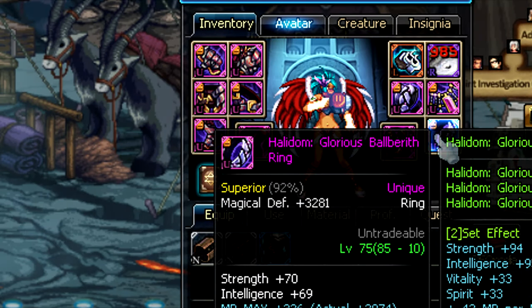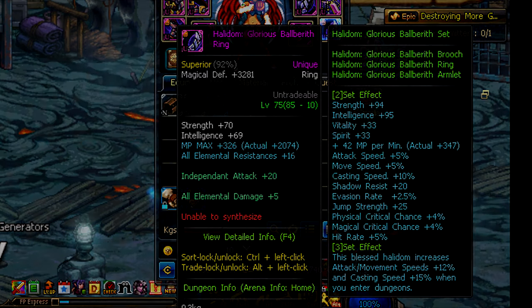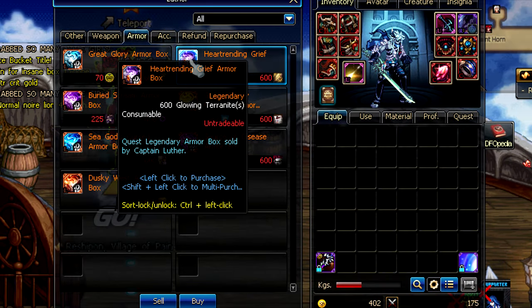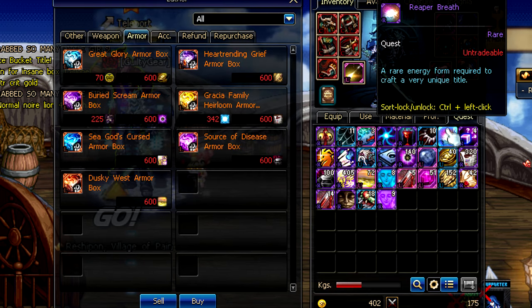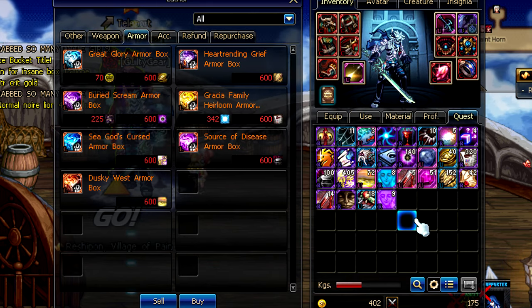Let's go over exactly what Halidom armor is. Halidom armor is an armor type that is popular among PvPers. The set has pretty good stats and it's fairly easy to obtain all the pieces you need, compared to weeks or even months of grinding for legendary armor. On top of that, legendary armor and Halidom level 85 armor are actually kind of the same in terms of PvP stats. In PvE they're drastically different, but in PvP they're actually on par with each other — I haven't seen direct proof, but everyone says they're exactly the same.